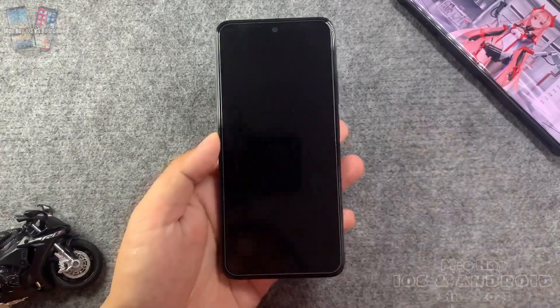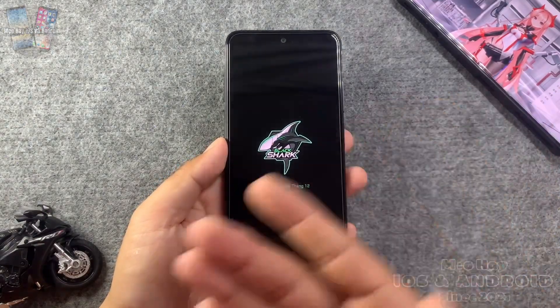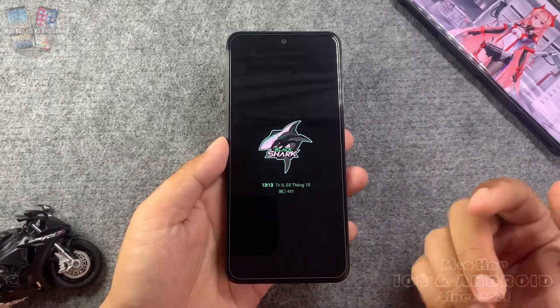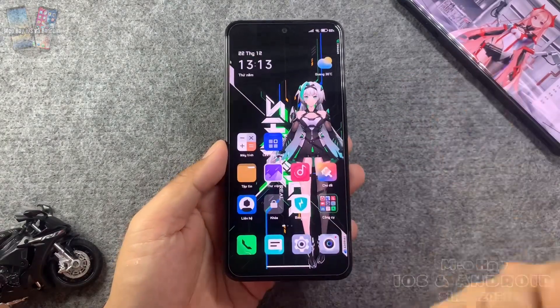Vì vậy hôm nay mình sẽ chia sẻ với các bạn 2 tính năng của Black Shark 3, bao gồm boot logo và các tính năng tương tự cho dòng Redmi và Xiaomi.